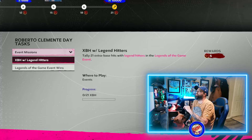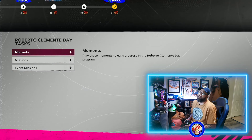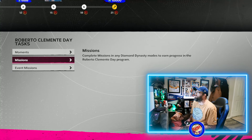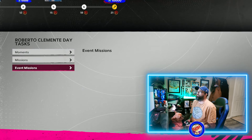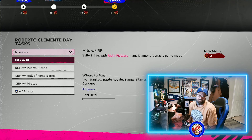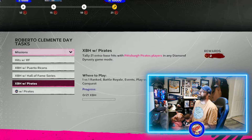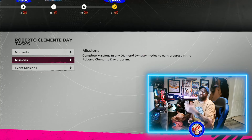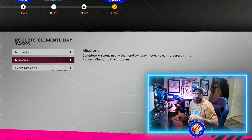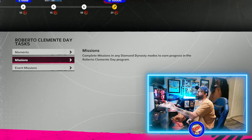Tallying 21 extra base hits with legend hitters in the Legends of the Game event gets you five points. So it's a pretty easy program. Knock out those moments for the 10 points — I believe it's around 25 total points in here, but there's a repeatable event win mission so you can skip certain missions if you want. The repeatable keeps it flexible.